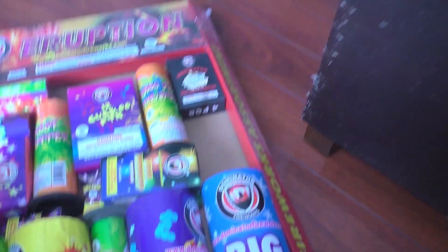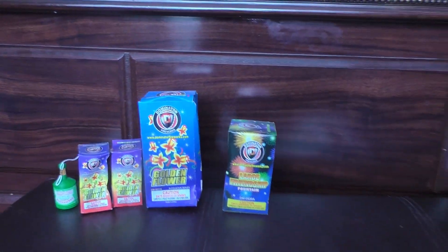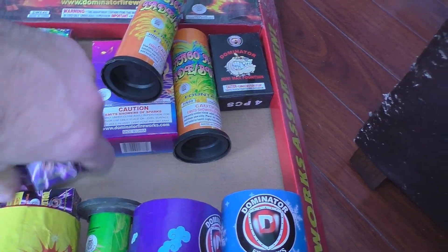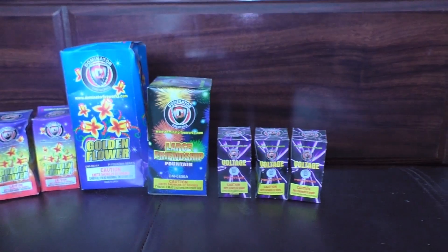So that would be a large golden flower fountain. We also have a Friendship Fountain. There are three small Voltage Fountains — that's a new name. All of these are by Dominator.